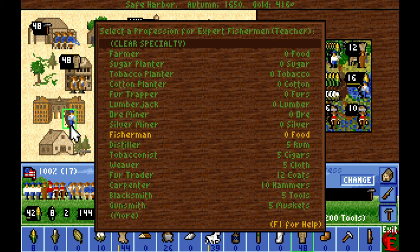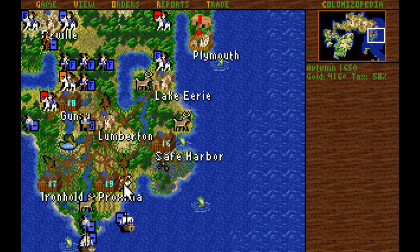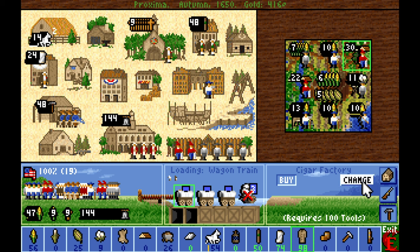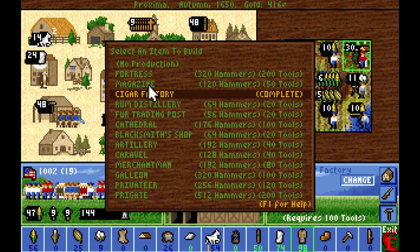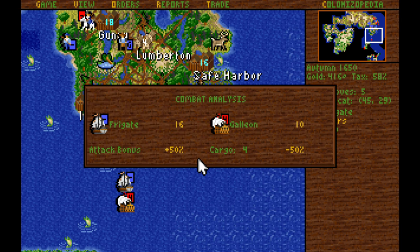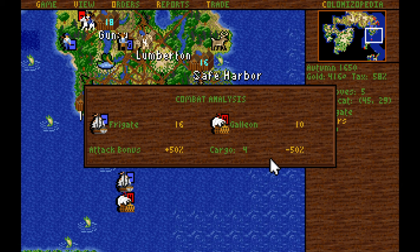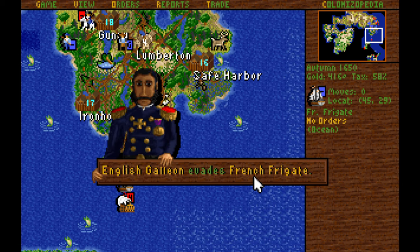We've got a fisherman educated in Safe Harbor — he's going to form the foundation of the fishing village just south of Safe Harbor. Proxima, now that we've finished the cigar factory, we're going to build a fortress. I'm going to sink this galleon — we have extremely good odds against it, there's no reason we should lose this fight. And they evaded, of course.